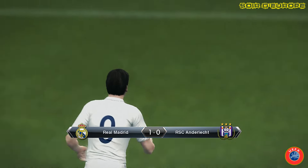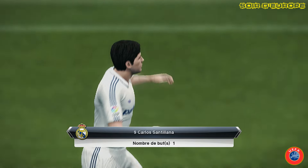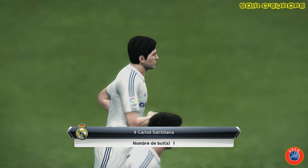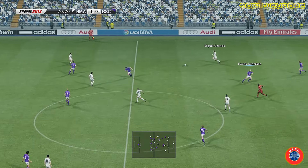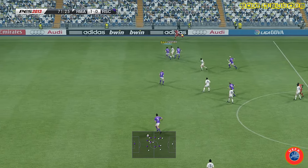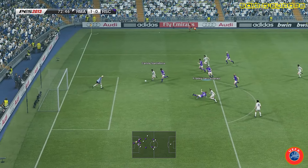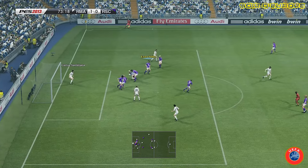Real Madrid, c'est logique sur l'ensemble de la rencontre. Ce n'est pas un écart suffisant, le Real n'a pas réussi à faire le break. On passe à une équipe d'Anderlecht qui n'a pas pris de risque, qui s'est contenté de défendre. Et là, c'est Santiana qui file au but, mais Munaron viendra sauver son équipe.